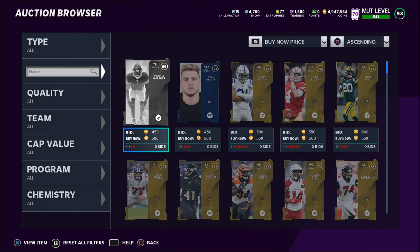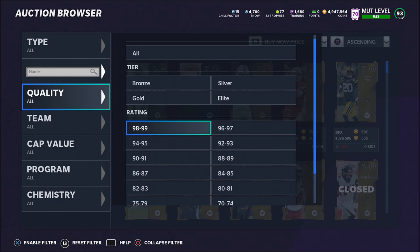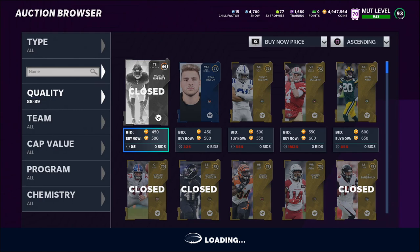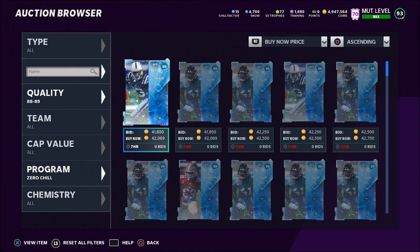I recommend you wait until 10:45 AM Eastern — give them 15 minutes to open their presents — then start sniping players on the auction house for a cheap price. Hold on to them for a few days, and if you have any presents opening at this time, do not sell anybody you pull until Wednesday or Thursday. That'll probably be the best time to sell. If we go to quality 88-89, I'm guessing the presents will include Team of the Week, Series Redux, and Zero Chill players, which are currently going for about 42,000 coins.